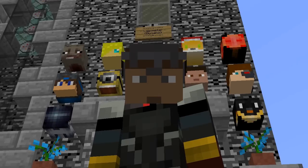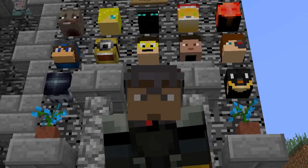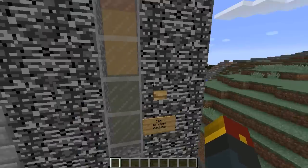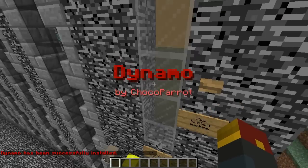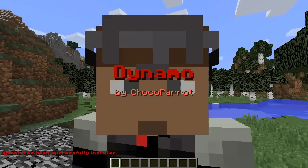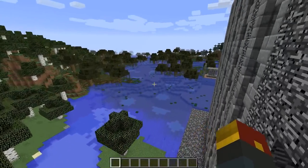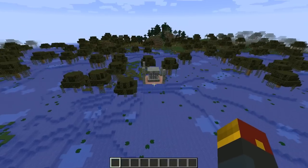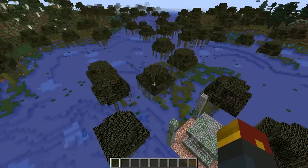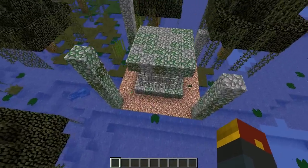And with that, my friends, we move over to a new map - the other world download that is available with an updated Dynamo creator as well as an updated list of contributors and beautiful heads alike. Now, if you weren't aware of how to start these things, there's a button that you'll press and it will start Dynamo. It is recommended you do not have a render distance any higher than 14 or any lower than 10 while playing with Dynamo installed in your world, otherwise you may run into errors.